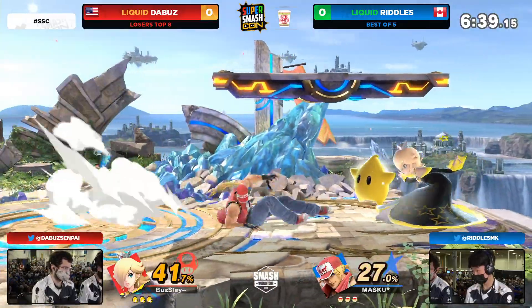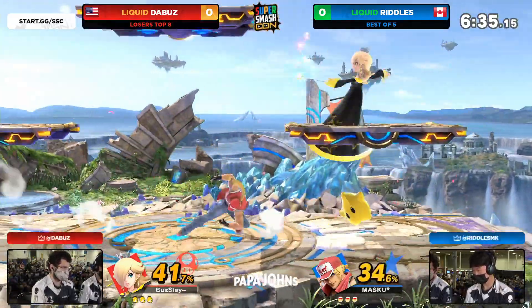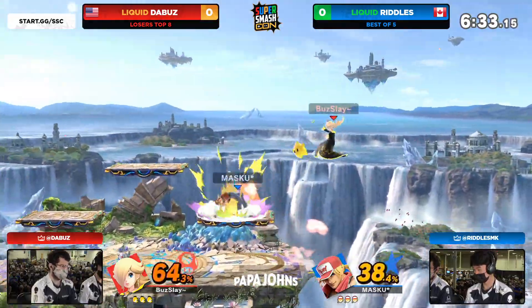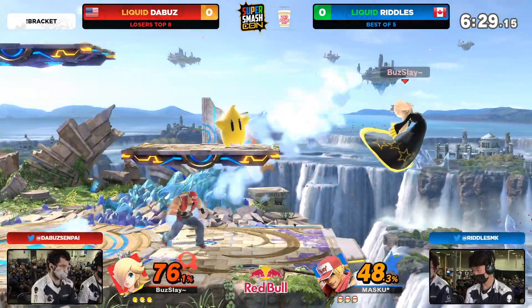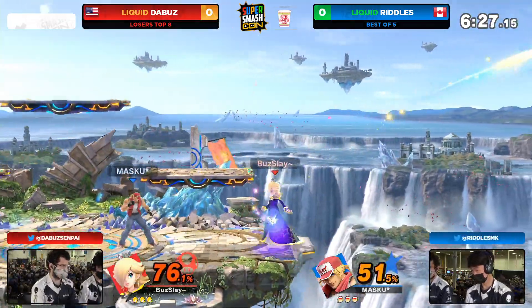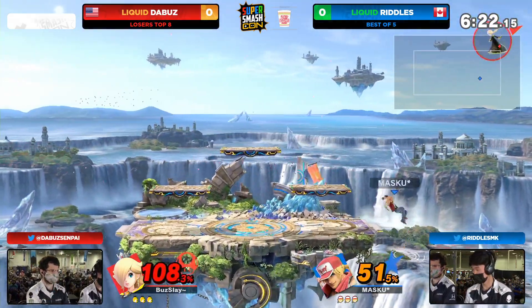He also uses the desync as a way to close in the gap, but if somebody loves to play patient it's the Buzz — he has no issue playing outside of Riddle's face. Right there you see one of the desyncs going for an attack and then going for the Waveland. You can also go for the jump, but the power dunk isn't going to be enough.